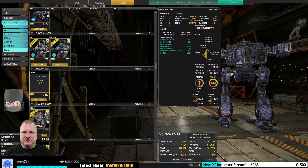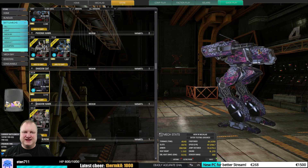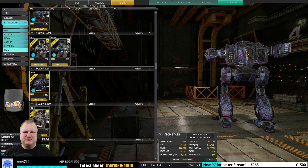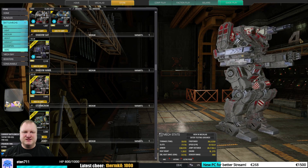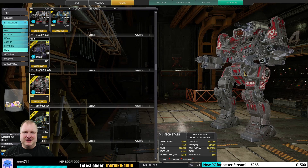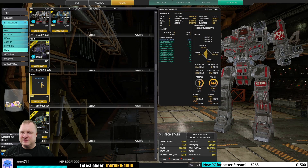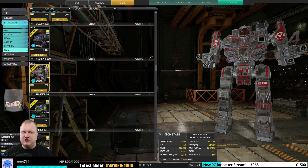The Shadowcat Mishi Peshu has a UAC jam chance reduction of 20%, which is interesting, but you cannot put that much weaponry on it — it's only 45 tons. I would also give it a meh rating. The Shadowhawk Grey Death has a very storied past with the Grey Death Legion, but overall there are better models out there, especially the Loyalty variant — okay rating, but there are definitely stronger models.